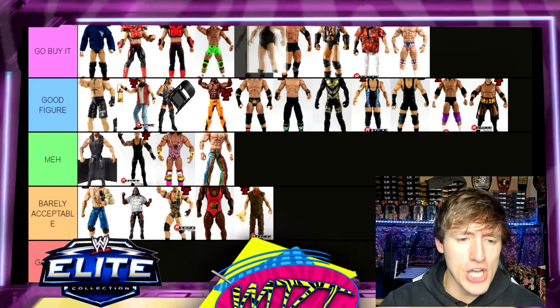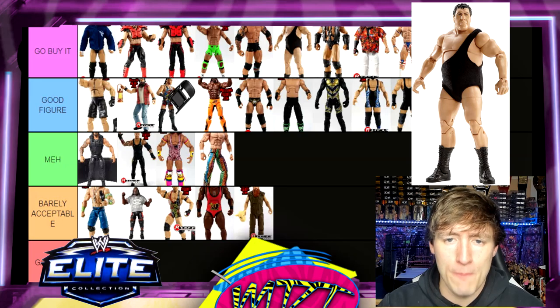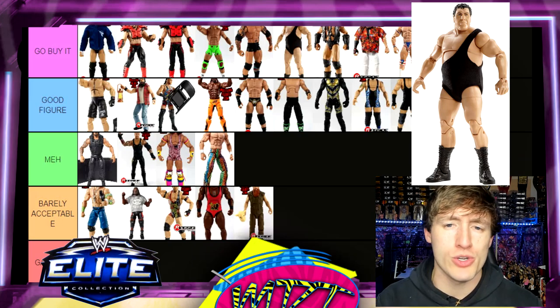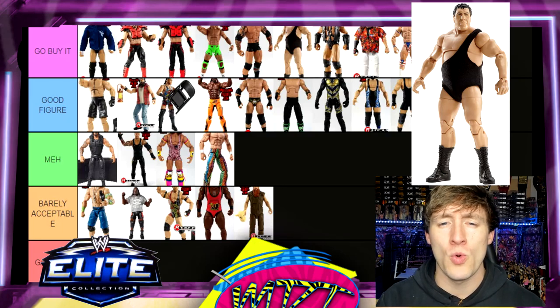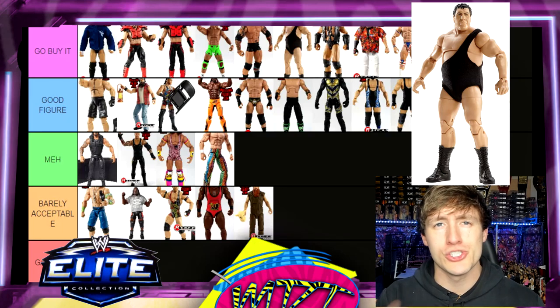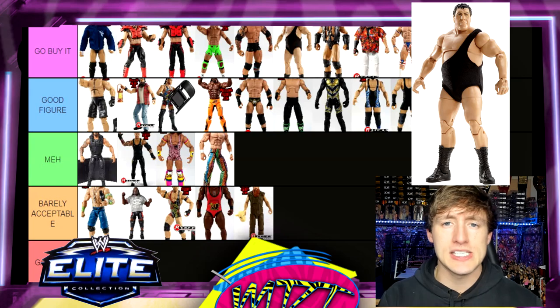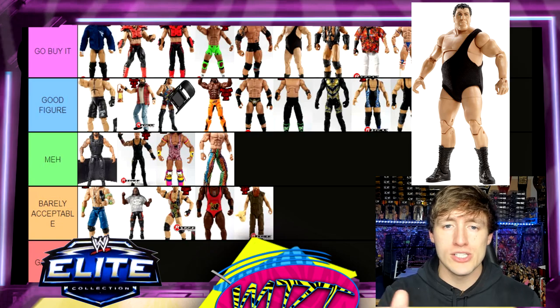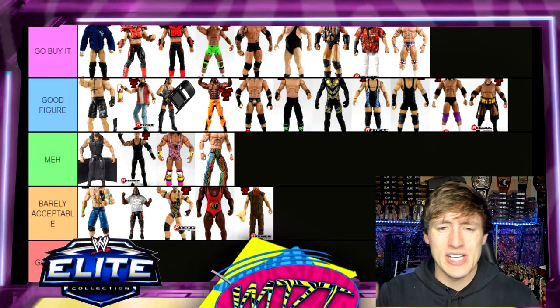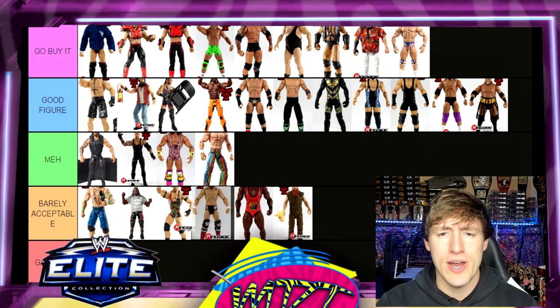Next is Elite 29 Andre the Giant — Go Buy It, easy decision. This is probably the best version of wrestling-gear Andre you can buy from Mattel right now. You get interchangeable head sculpts with a hair piece, a cloth singlet — really cool. I think it's better than the Elite 60 Andre. As a wrestling-gear Andre, it's the epitome of the look. That's a layup.